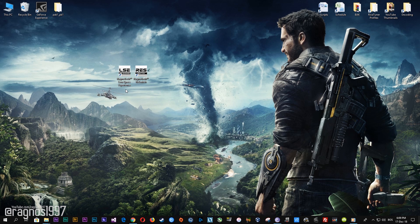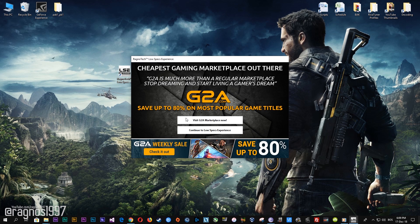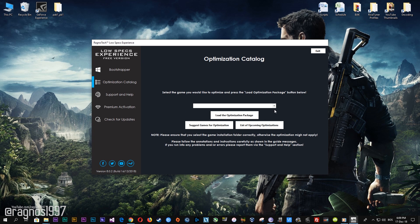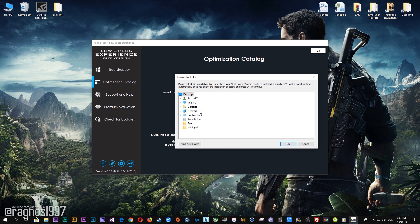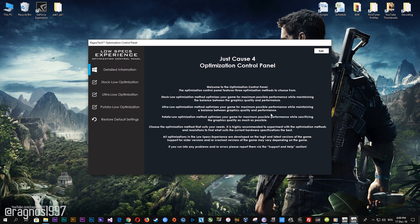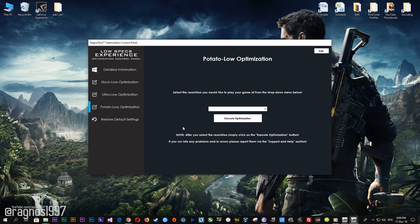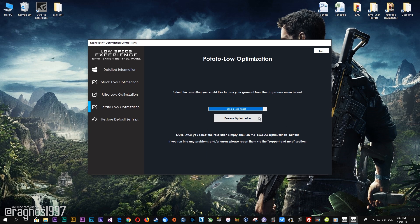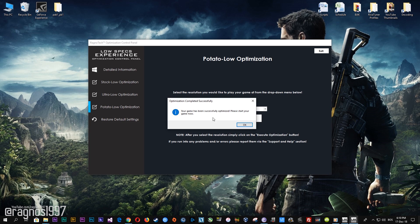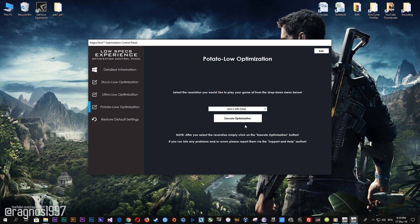If it was possible otherwise, I wouldn't be making this video. After you download it, simply install it and you will get the shortcuts on your desktop. Start it and then go to the optimization catalog section. From this drop-down menu select Just Cause 4 and then press Load the Optimization Package. Now select the destination folder where your game has been installed. Simply select the destination folder of your game, then press OK and this window will pop up. When the optimization control panel loads, simply select the method of optimization and resolution you would like to run your game on. After you did that, simply press the Execute Optimization button and then start your game.